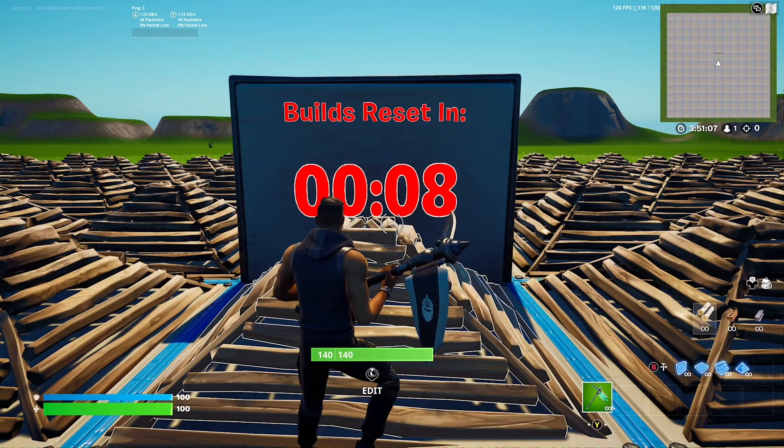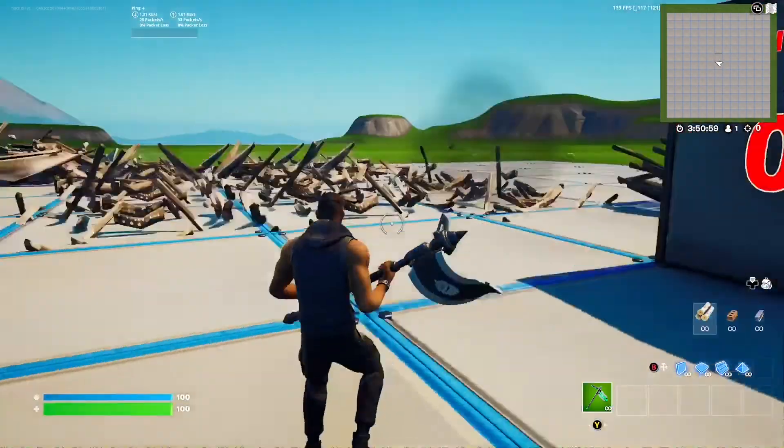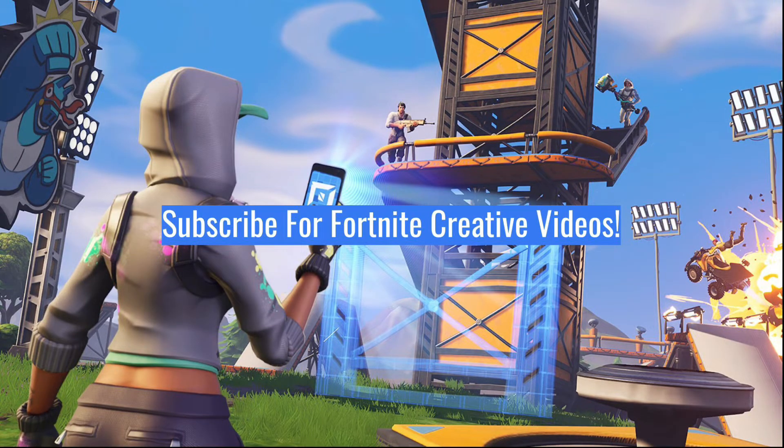You could also make a sound on the same channel — you could put a speaker device, and you could even add a HUD message device to notify all players when the builds reset — but it's all up to you. If this tutorial did help you out, make sure to like and subscribe if you want to see more Fortnite Creative tutorials like this. Check out this playlist on screen now, which shows all my Fortnite Creative tutorials I've ever made — I'm sure you'll find something helpful in there. Thanks for watching, peace.